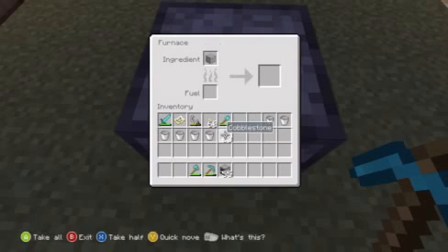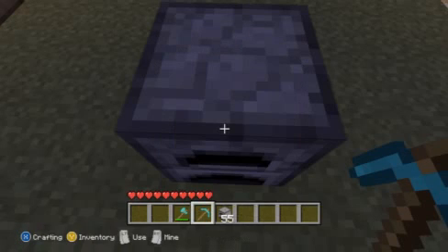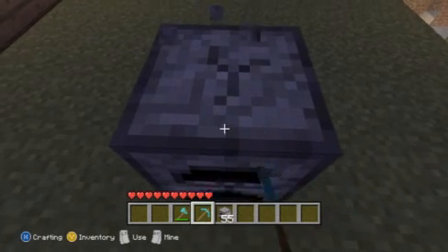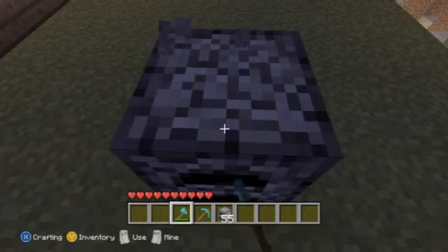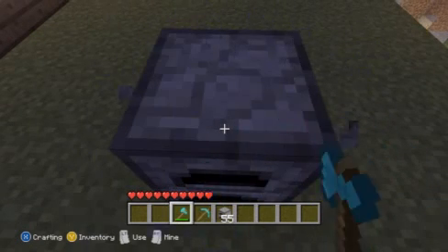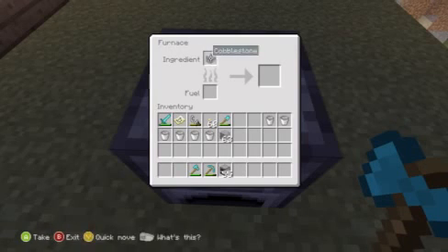Place one material in the ingredient spot. Start breaking it with the pickaxe. As soon as it's about to break, switch over to your axe or other tool. As soon as it breaks, it's gonna go into another furnace. Then scroll over to the ingredient spot with your material and hold down A on it.